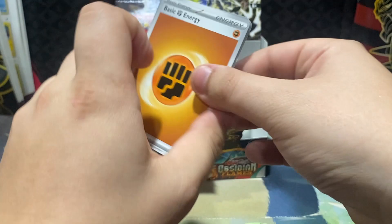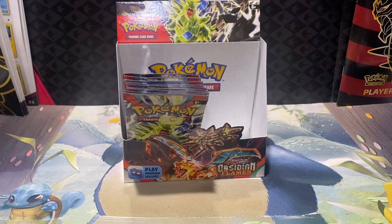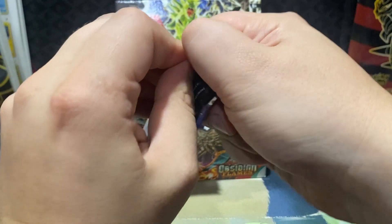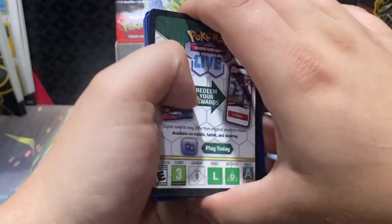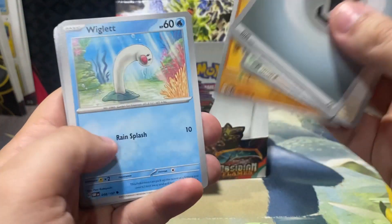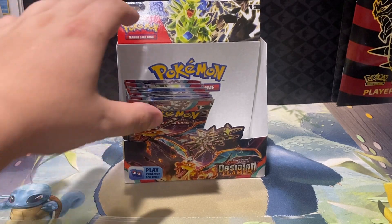This box — it's a good thing we saved this box for last. Going out on a bang. We had a good box. Box 2 — I'm not saying it was a dud box. We did get a hyper rare in that one as well, as well as a couple special illustration rares. But this box, especially with the Hyper Rare Charizard, I'd say it's definitely above it.